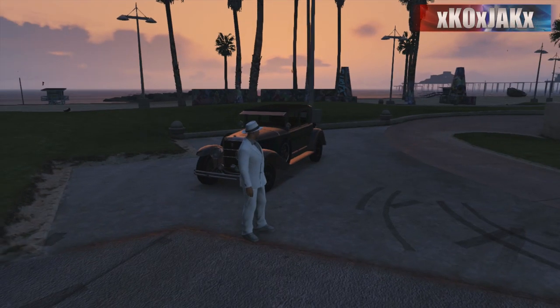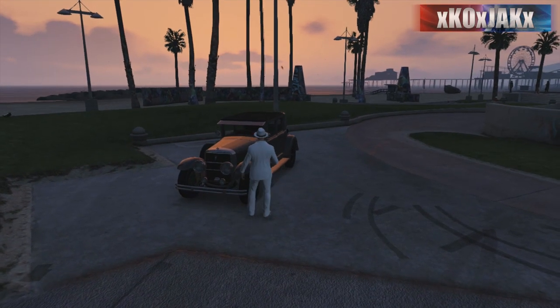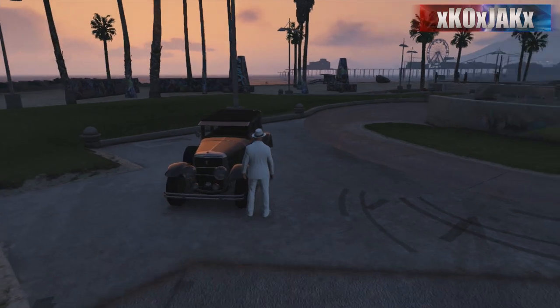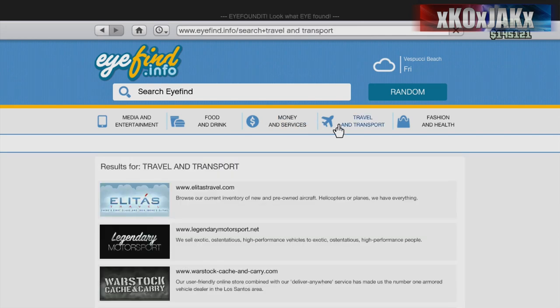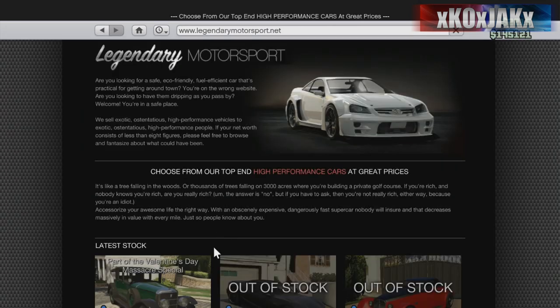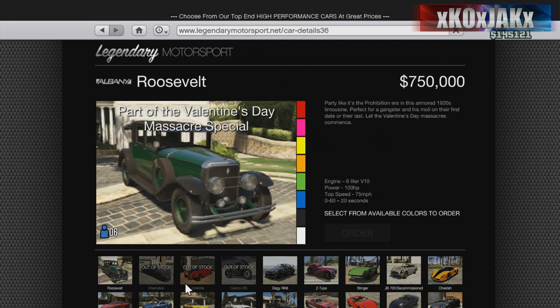What's up guys, part of the Valentine's Day massacre install with this car here — the Albany Roosevelt. Let me take you to the phone to show you where to find it. Go to the internet, obviously Transport, Legendary Motorsport, and it's right here — it's the first one, part of the Valentine's Day massacre special.